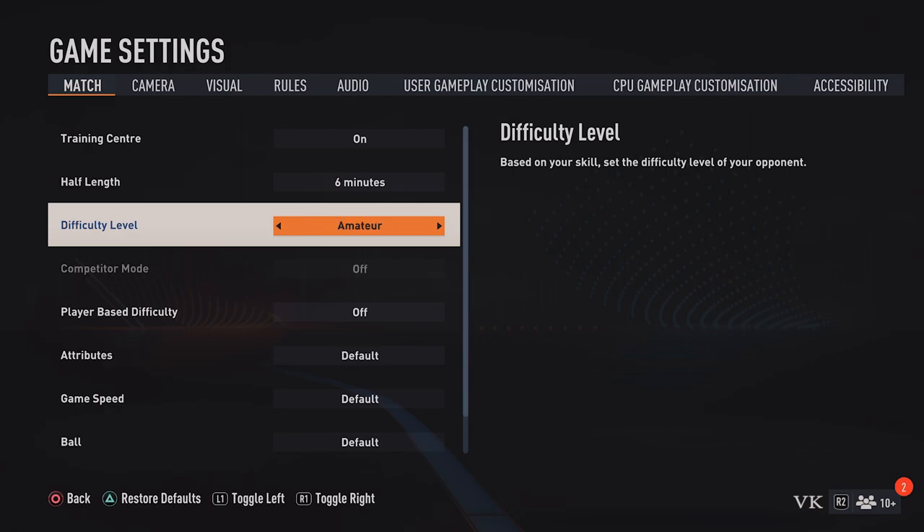By default it's set to Amateur. But if you want to change it to Professional, World Class, Legendary, or Beginner, you can change that. Once you change the difficulty level, it will automatically be saved.